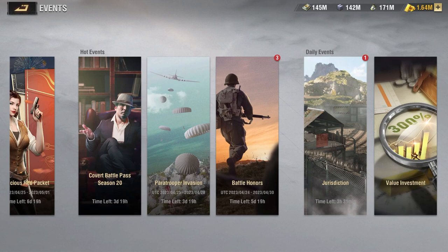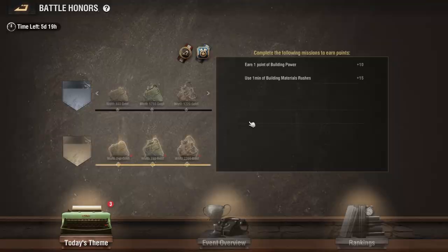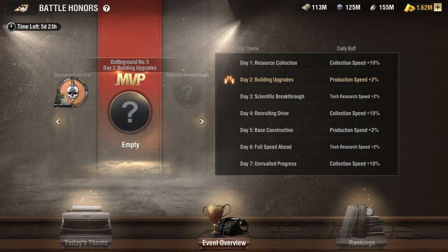Welcome back to another video. In this video we're going to show you how to complete day two of the Battle Honors event. Day two is revolved around building upgrades, and to complete that we're going to be earning one point of building power as we upgrade our buildings. We can also earn points by using one minute of building material rushes.